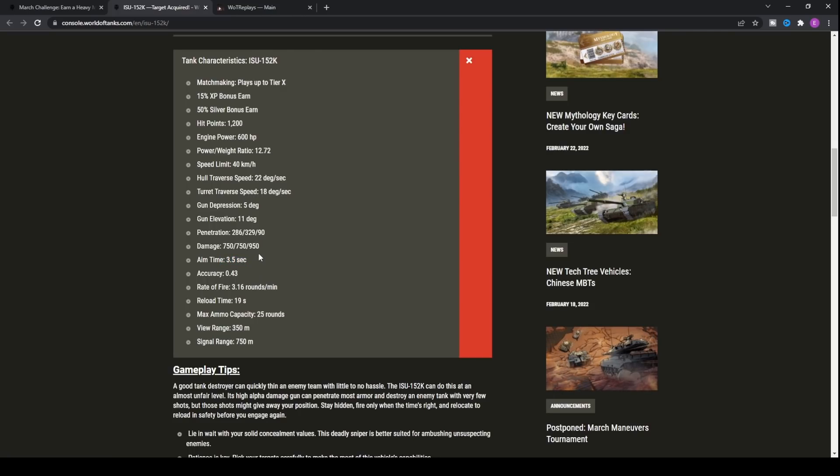The PC version has definitely struggled with this tank because of the alpha damage and the sheer burst it can dish out all in one go. With the console version being comparatively more accurate, and an accuracy of 0.43 — yes, it's not a medium tank with 0.32 — it still has 750 alpha. You can reduce that accuracy substantially, probably down to around 0.36, on a tank destroyer that deals 750 alpha at tier 8 very consistently.